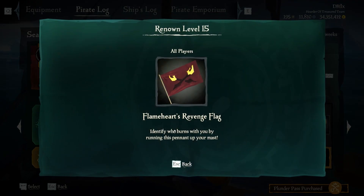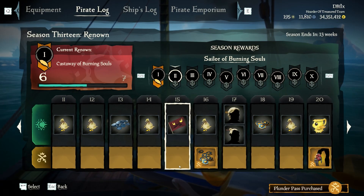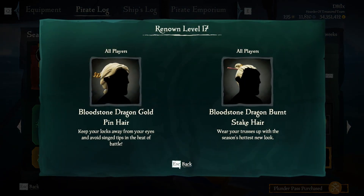That's my big beef. Level fifteen is Flameheart's Revenge flag for everybody. Level sixteen is a gold pouch for everybody, and an ancient coin horde — probably like five — for the premium pass. Level seventeen for free you get the Bloodstone Dragon gold pin hair and the Bloodstone Dragon burnt steak hair.